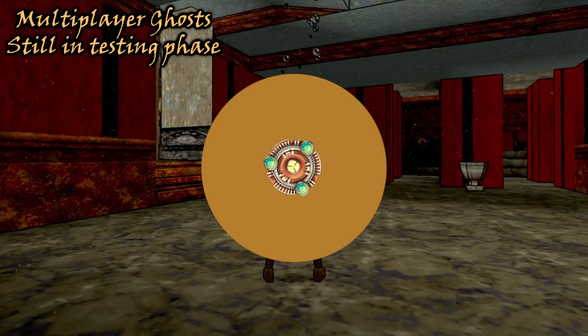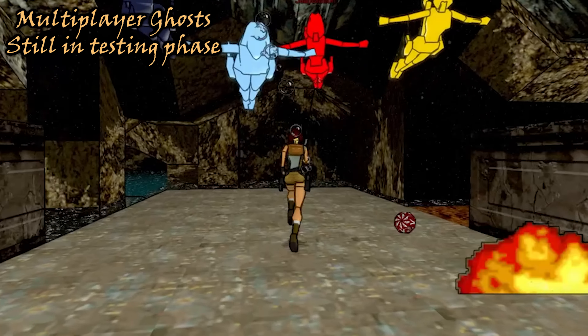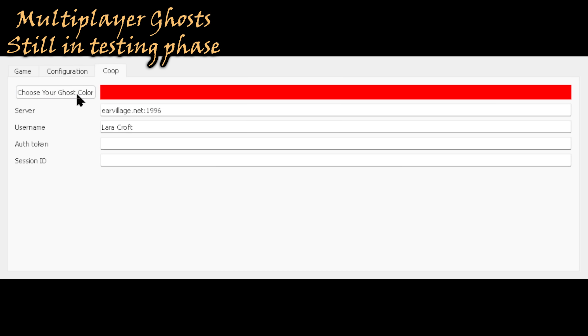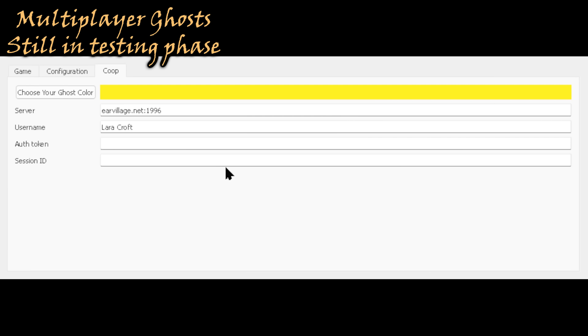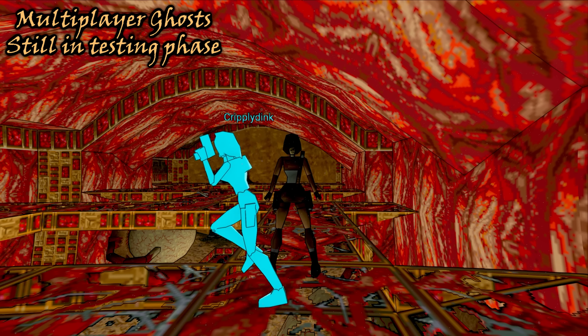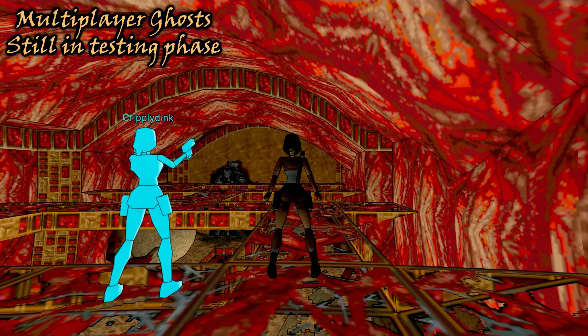This is still a work in progress, but you too can experience the game with friends or fellow Tomb Raider lovers. After registering an account, you will have access to playing online. Choose your color for others to see, your username that you registered with, your personal and private authorization token, and session ID for the game you wish to join. This works for Tomb Raider 1, Unfinished Business, and Sabatu.